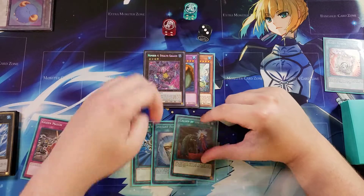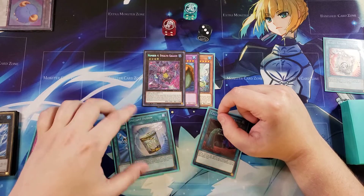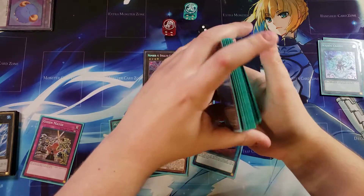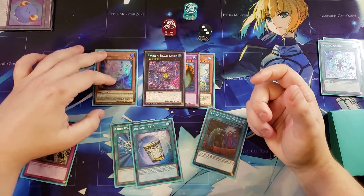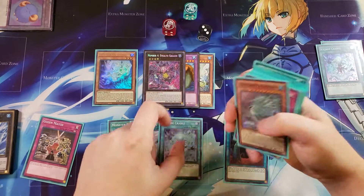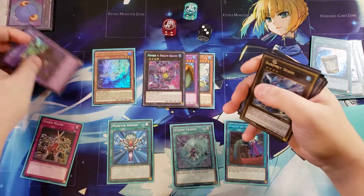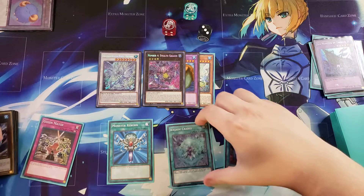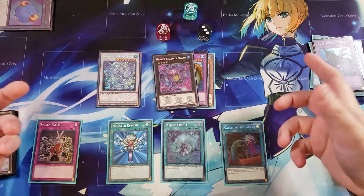On the next turn we draw Called by the Grave — not super helpful, but we have Instant Fusion and Monster Reborn in hand. If we draw another monster we can keep going. I play a copy of Sea Monster, which you can bring out with Instant Fusion. If we also draw Ice Jade Cradle, we grab the level three, normal summon it to search, activate Instant Fusion for Sea Monster, then overlay the level three with the Sea Monster since they're both level eight to summon Dragite — giving us a spell and trap negate, which is really cool.